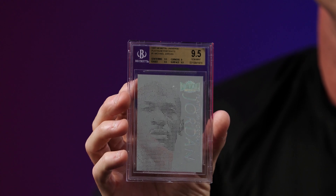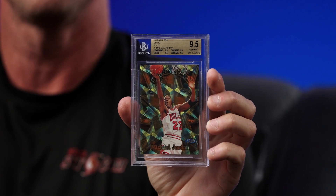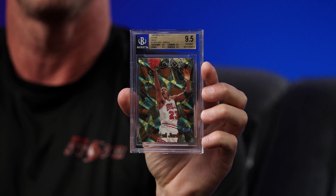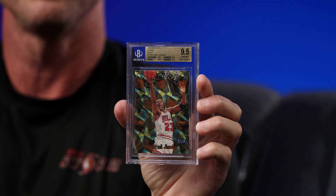We've got the '97 Metal Universe Platinum Portraits and the 1997 Ultra Stars Gold — two monsters. You can't go wrong with either one; these could form the foundation of anybody's Jordan collection. I've got to go with the card that's one in twenty-eight thousand eight hundred pack odds, embossed. I didn't know I would choose this card until I actually held one in hand. I'm going with the Ultra Stars Gold over the Platinum Portraits.